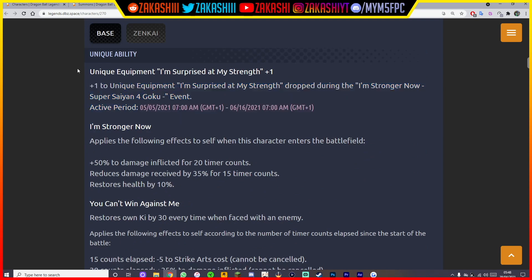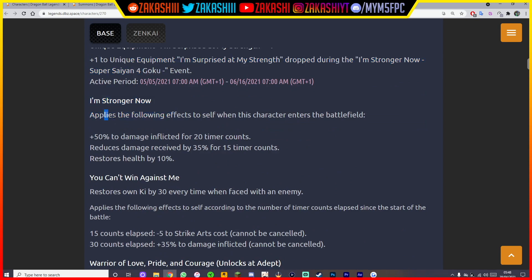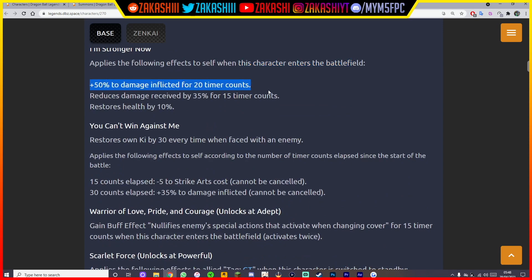Usually they add this to the end of ultimate arts, but the fact that it's in the main ability means it just works with everything — which is beautiful. It's only 30 time counts though, so bear that in mind. There's going to be an event, so hopefully we can get Z power as well. It says one plus one to unique equipment. His first unique ability — 'I'm Stronger Now' — applies the following effects when this character enters the battlefield: plus 50% to damage inflicted, reduces damage received by 35%, and restores health by 10%.